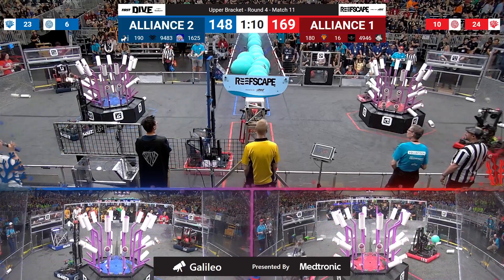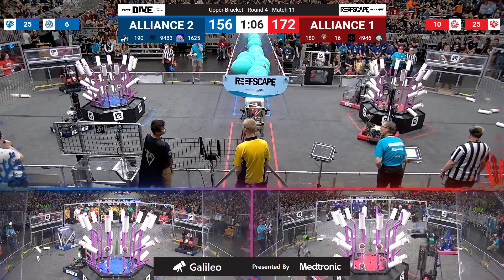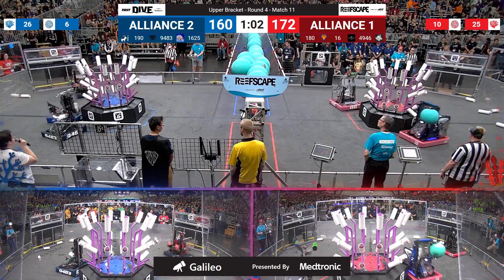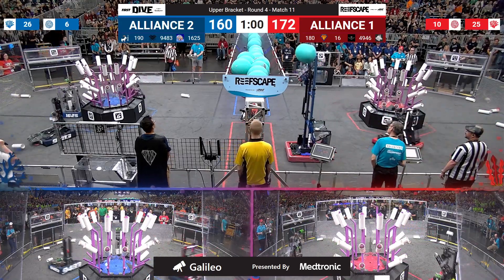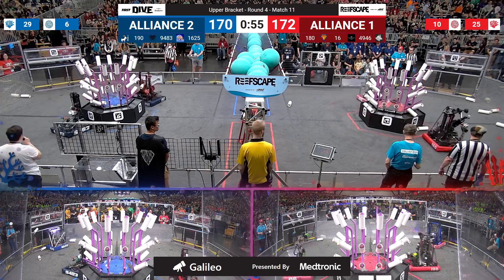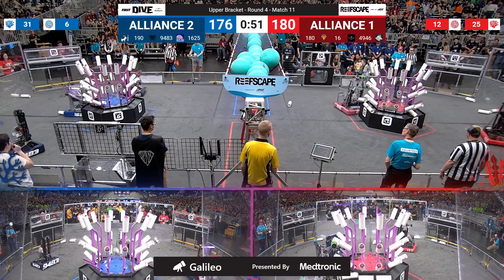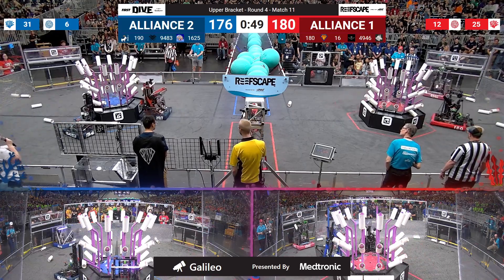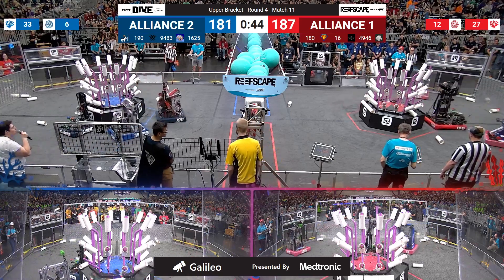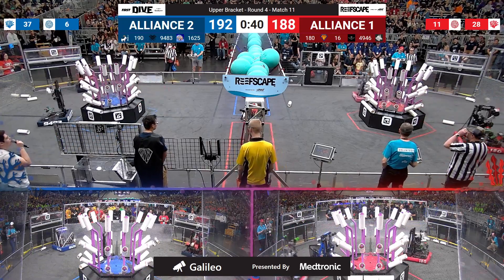We've seen during these playoffs just how crucial the barge has become for algae scoring — that can really make or break a match. A minute remaining: 172 to 160, Red is in the lead. Bomb Squad adding another algae up top. Their opponent, the Istanbul Wildcats, scoring on level 2. The Blue Alliance has levels 3 and 4 all filled up on their reef.